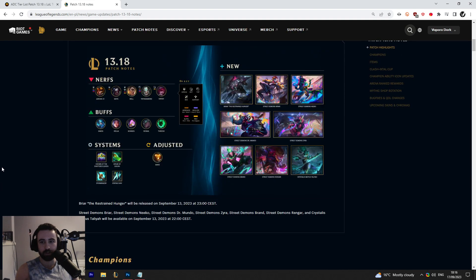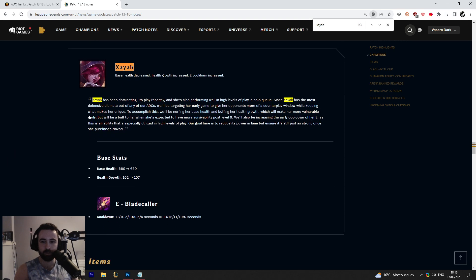Starting off for patch 13.18, we've got the Xayah buff. Base health decreased, health growth increased. Base health went down by 30 while health growth went up by 5 per level. This ends up giving her about 90 HP at level 18, so you actually gain 60 HP overall late game on Xayah, which is okay.